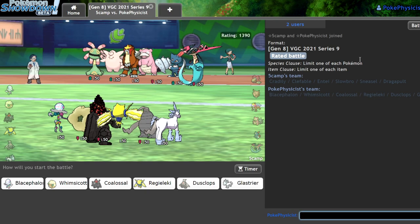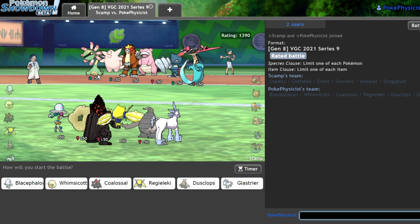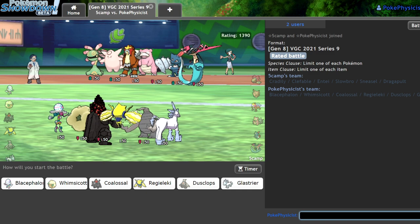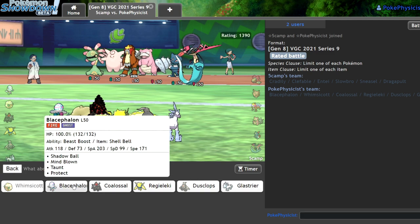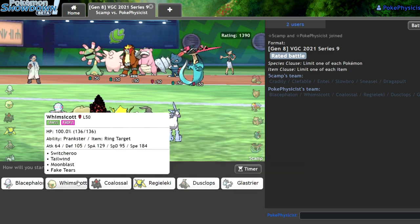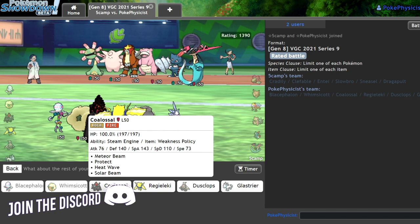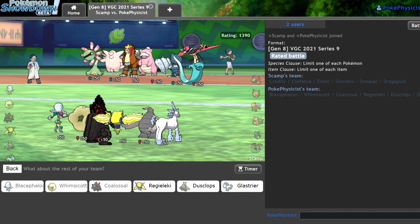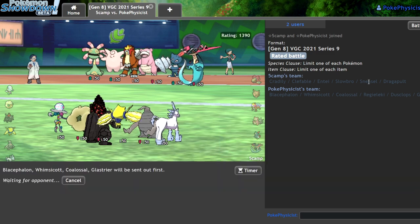Alright, we're on my mid-ladder alt so we're going to see some weird stuff occasionally. I'm assuming this is just a Meteor Beam Cradily. I don't know what the Sneasel is doing here — I get that it has Inner Focus, but there isn't anything they'd want to activate a Weakness Policy on unless it's Weakness Policy Dragapult, which we can actually beat with just Whimsicott. I think I'll go Blacephalon Whimsicott, bring the Coalossal again, and my last mon — I could make a case for Glastrier and a pretty strong one, so I'm going to go for it.